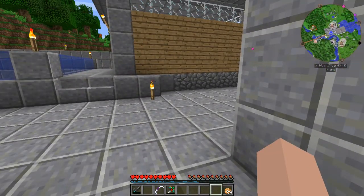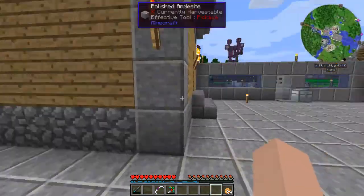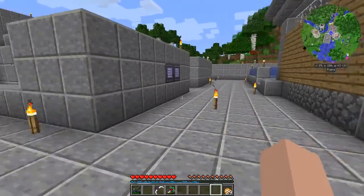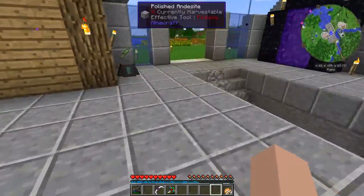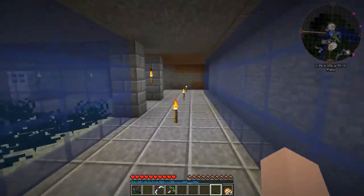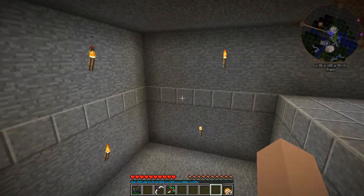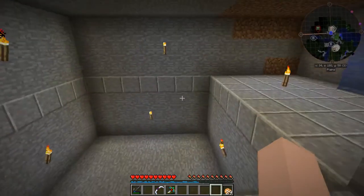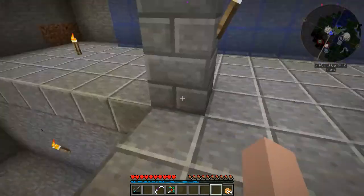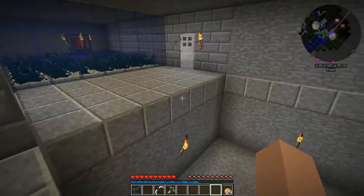But today what we're going to do is work on something that we've needed for a little while, but we just never had really the resources or the power to do it. And today I think those issues are gone. What we're going to look at is something down here. I did a little bit of digging and I made myself a hole — a hole for a blaze spawner. We're going to put in a powered blaze spawner so we can have a virtually endless supply of blaze rods and blaze powder.